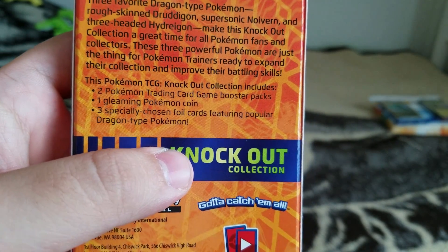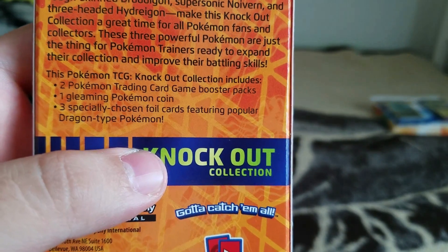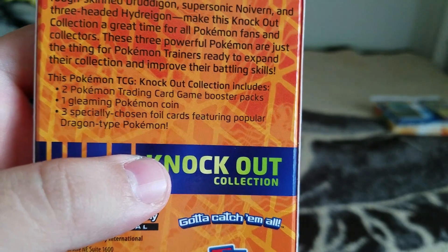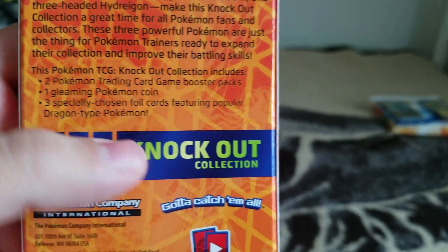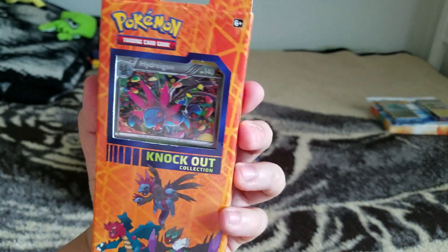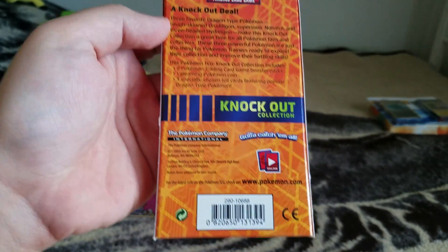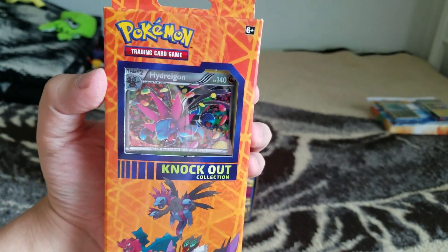This Pokemon Trading Card Game Knockout Collection includes two Pokemon Trading Card Game Booster Packs, one gleaming Pokemon coin, and three specially frozen foil cards featuring popular Dragon-type Pokemon. I've actually never seen these before — I don't know if there's any other ones out there. It says collection, so I'm assuming there's more. I'll be on the lookout for those. So let's go ahead and check out what's inside.